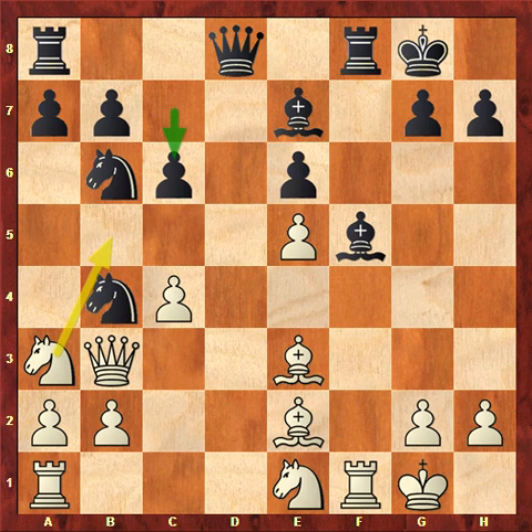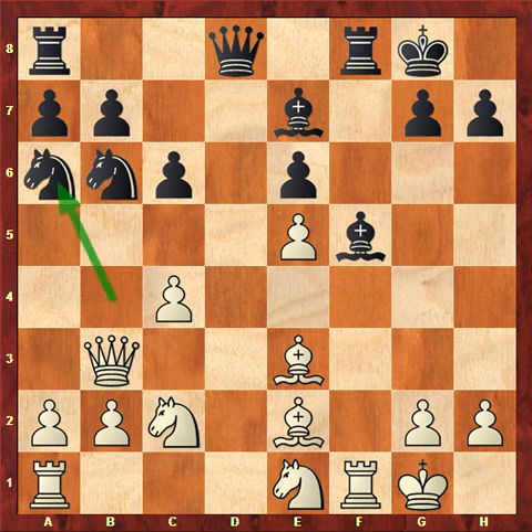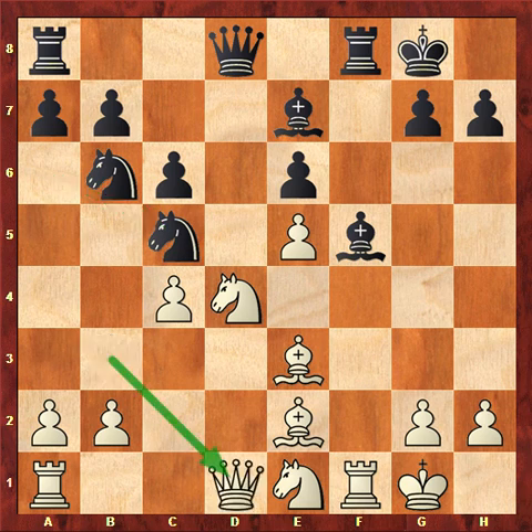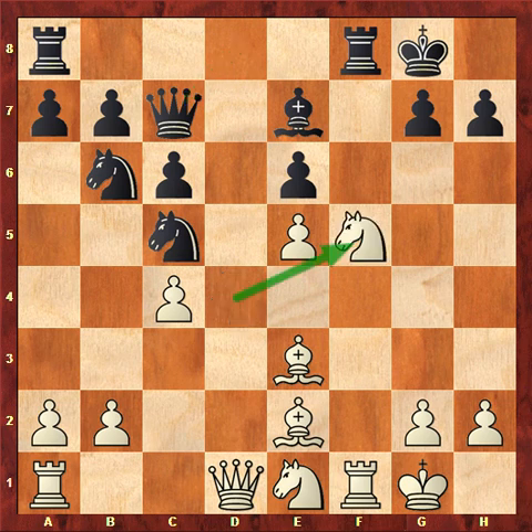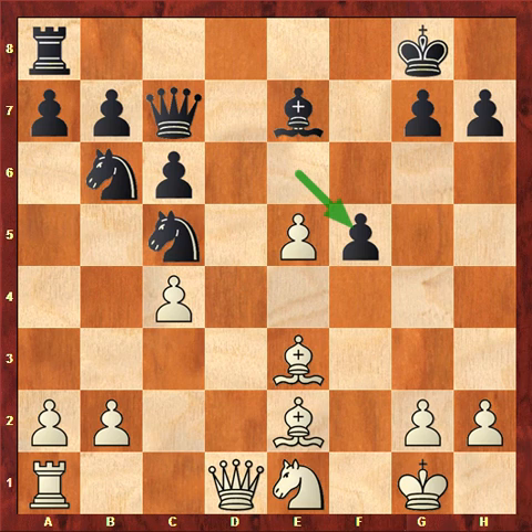The knight goes another route — knight a2, knight a6, avoiding swapping pieces. Knight b4, knight c5 hitting the queen, queen back, queen c7. Now white takes on f5, rook takes, rook takes, and e takes. The position is about equal.